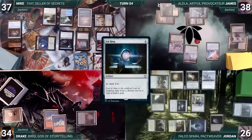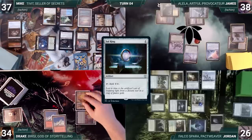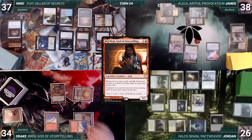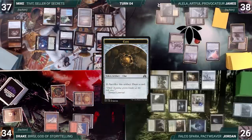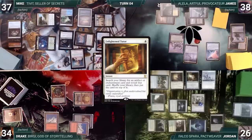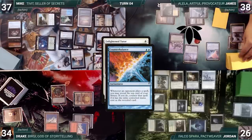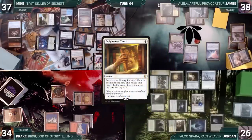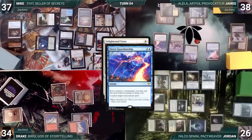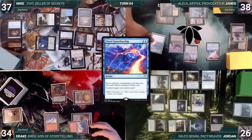Drake draws and casts a Sol Ring. Esper Sentinel triggers and Jordan draws. He casts his commander, Bergy, God of Storytelling. At the end of Drake's turn, Mike cracks a clue to draw a card. Also in the end step, Mike casts an Enlightened Tutor. Esper Sentinel triggers and Mike pays. Counterbalance triggers and James reveals a Sea of Clouds. With Tutor on the stack, James casts Fierce Guardianship for its alternate cost, countering the Tutor. Esper triggers and Jordan draws. The turn moves to Mike.